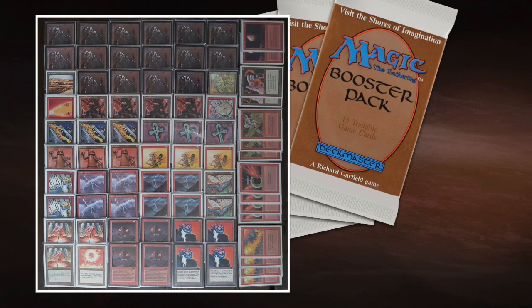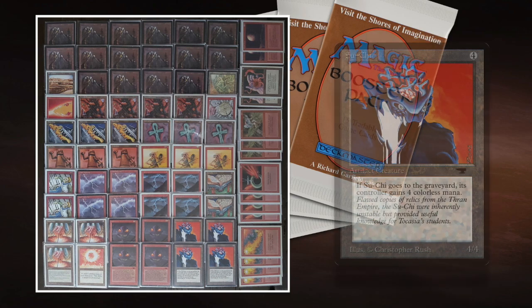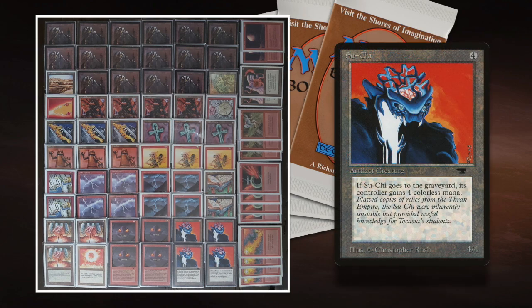Kobus has made some interesting choices. He could have played Ball Lightning — a 6/1 trampler for three red — but you don't get a lot of value. So Kobus made the decision to go for four Suchis instead, which is quite interesting. The Suchi is a more versatile creature — it's a 4/4, it works against the Abyss, and you can feed it to the ATOC for four mana. He's also playing with Jayemdae Tome, so you can feed the Suchi to the ATOC, pump it +2/+2, and use the four mana to draw a card. That's the dream scenario.